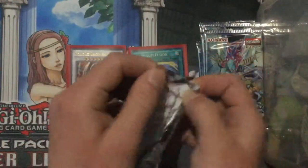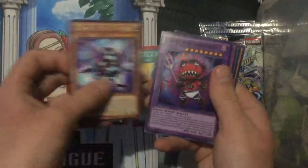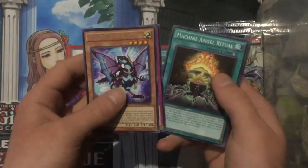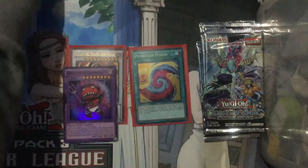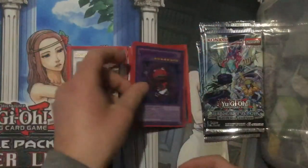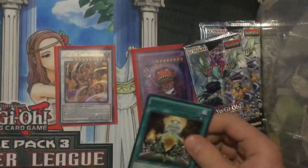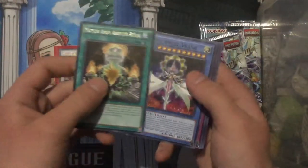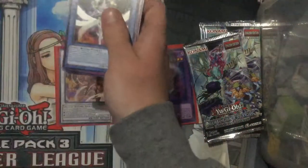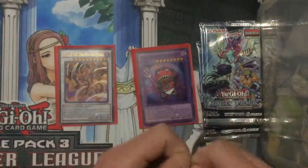All right, pack number three or four. Got Cipher Twin Raptor — and that's a super rare — Fright for Daredevil, I'm gonna need more sleeves, Devil Cypher, Machine Angel Ritual, and Red Sprinter — all the Red Dragon Archfiend support. Fifth pack and I am about out of sleeves, I have one left. Machine Angel Absolute Ritual again, Cyber Angel Rasha, Double Cipher, Dark Resonator, and a Red Mirror. Nice little stack of rares building up — should be about 50 cards total.